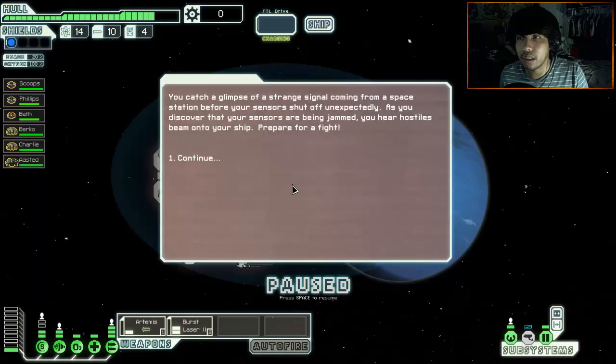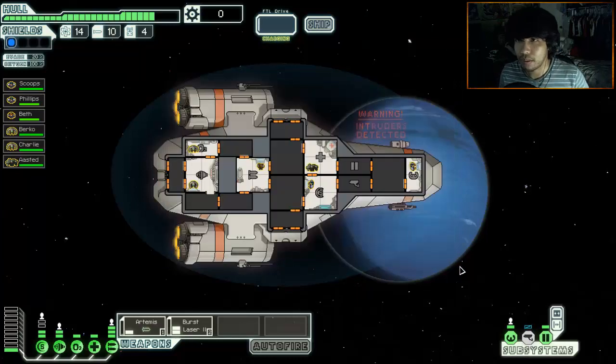What's waiting in the distance? You catch a glimpse of a strange signal coming from a space station before your sensors shut off unexpectedly. As you discover that your sensors are being jammed, a hostile ship appears near a beam. Oh my - okay. So for this fight my sensors are going to be down, it's just going to be like being in a nebula. Let's go ahead and do this.